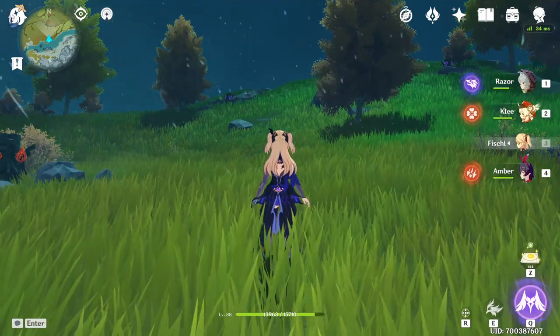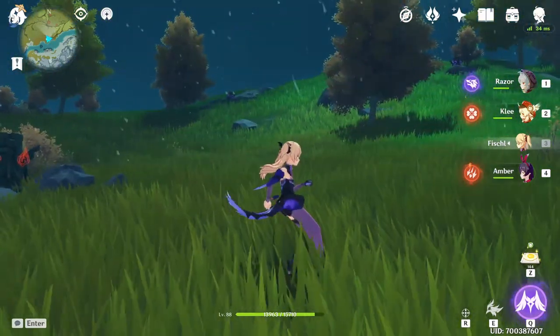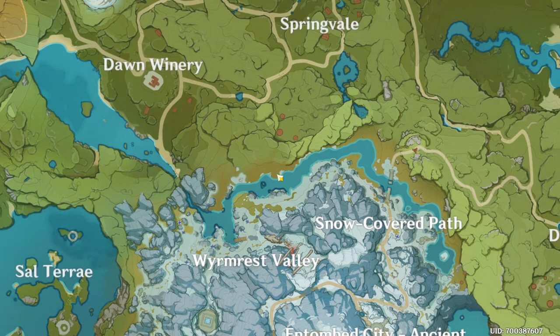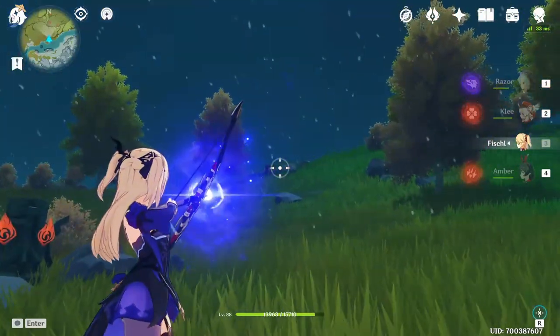Hey guys, I'm Boyka and in this video I'm going to be going over this puzzle with the pillars. It's located in Dragon Spine, right here — you can teleport here and walk here. We have one pillar that's going to be a fire one, then we have two electro ones right there.